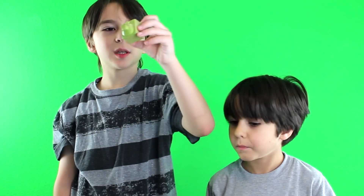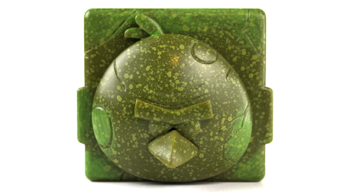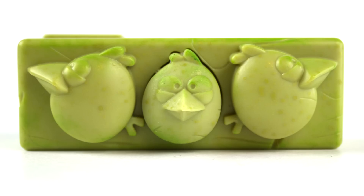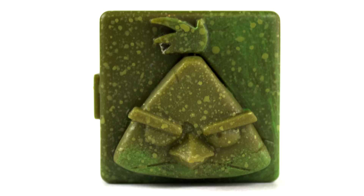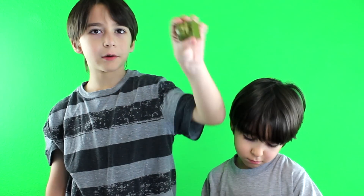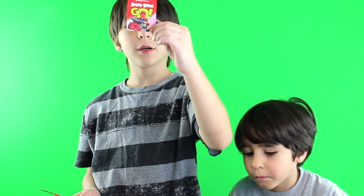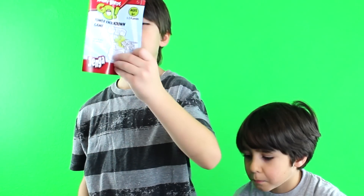It comes with a block with white bird on it, a block with big red bird on it, a block with three blue birds on it, a block with yellow bird on it, and a block with black bird on it. It comes with a code for app content and instructions.